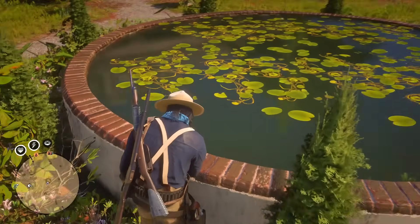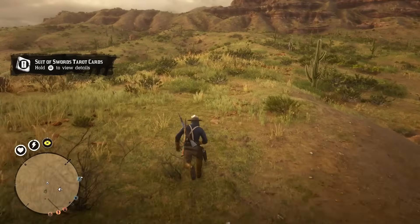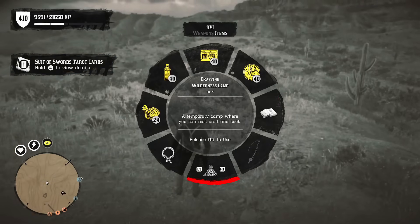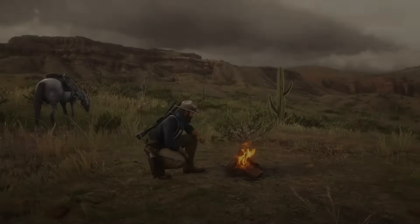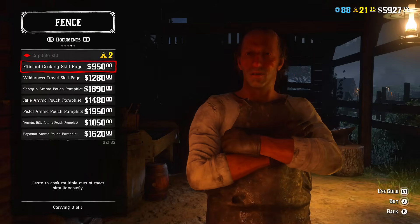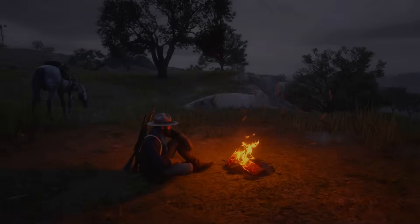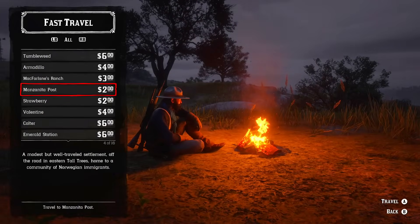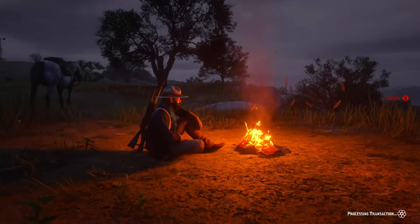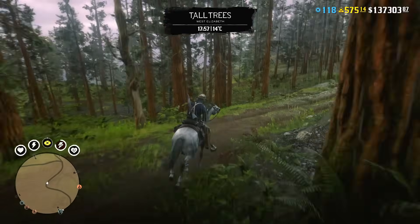Don't worry if your first attempts take much longer than expected. The most useful tool for the collector role is called the wilderness camp, purchasable if you have the naturalist role. If you buy this pamphlet at Fences, you'll be able to fast travel using your wilderness camp from almost anywhere, which speeds up collecting significantly.